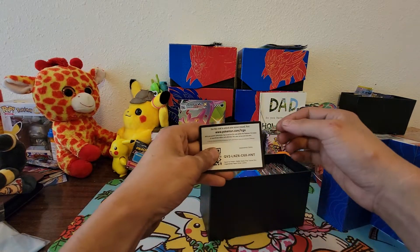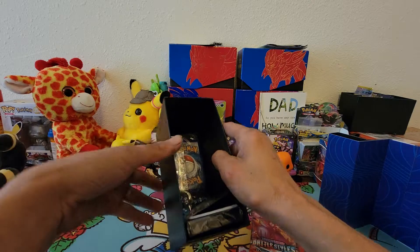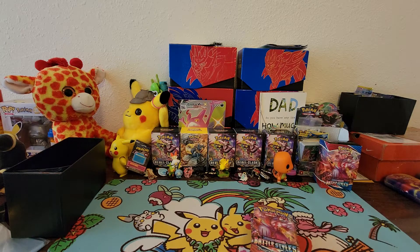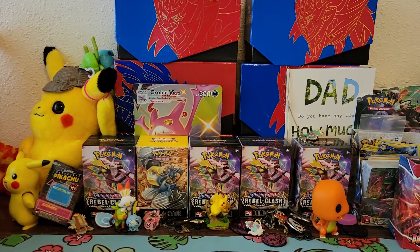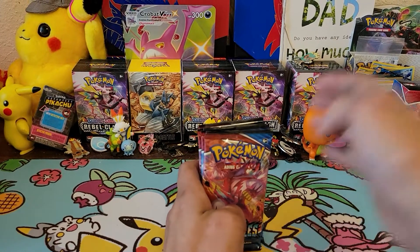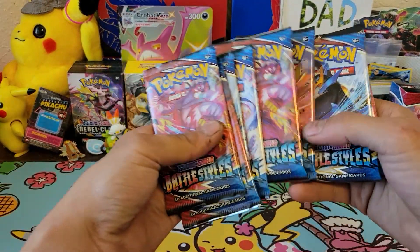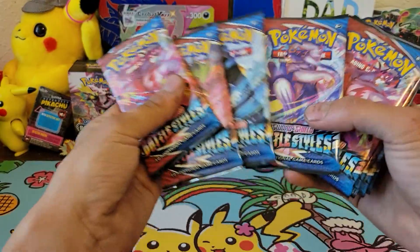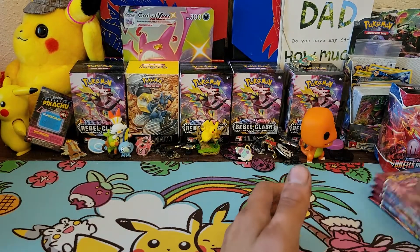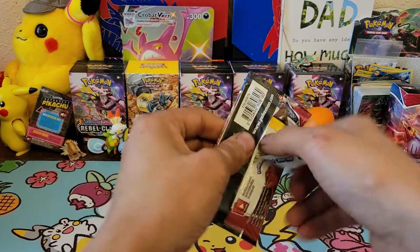Here we go - there's a code card for someone. Let's pull out the four packs and the dice. The dice are really cool - blue and dark blue. All right, let's get into this, the main event. Here are the eight booster packs. Let's see - one, two, three, four - we got an extra Tyranitar, almost two of each. We got three Tyranitar packs. Let's go - first pack, can we get some first pack magic?